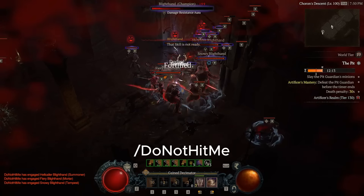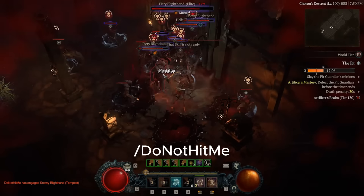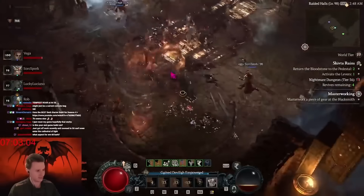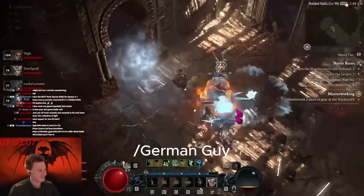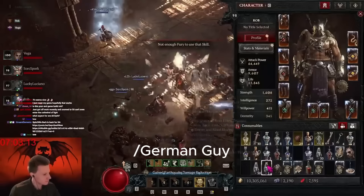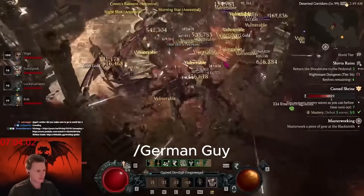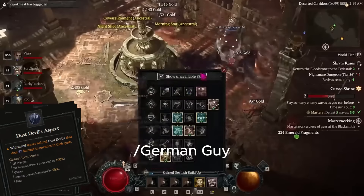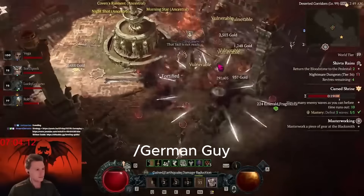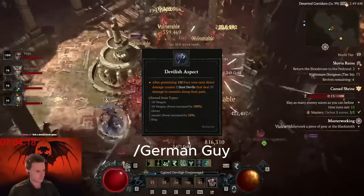Thorns is boring as shit, but it gets the job done. So let's check out an amazing speedrunning build instead — the only build that could potentially compete with how braindead Thorns is: the Whirlwind Barb. This could potentially be my favorite build in Season 4, and it's quite strong, clearing up to at least Pit 85. By slapping on the Devilish Aspect along with Fierce Winds and Dust Devils Aspect, you'll be covered in Dust Devils. The main source of Twisters in this build comes from the Devilish Aspect, spawning Twisters for each 100 Fury generated.